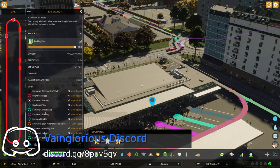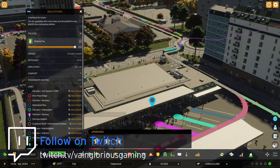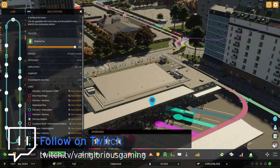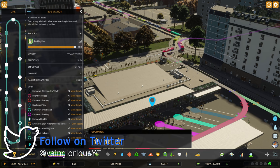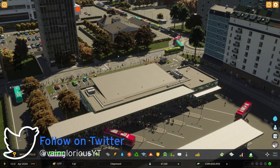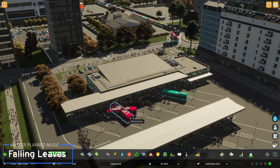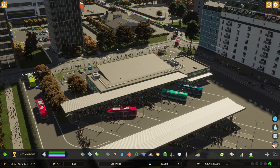Number two: many assets appear as though they were not really thought through all that well and function poorly as a result. The best example of this is the bus station — an asset you want centrally located so pedestrians can easily walk to it and catch a bus. But the way the asset is designed causes a steady stream of pedestrians to block the entrance and exit lanes, creating a conga line of buses resulting in traffic jams and thousands of people waiting for their bus. It really makes me wonder how much playtesting and quality control went into Cities Skylines 2 before its release.